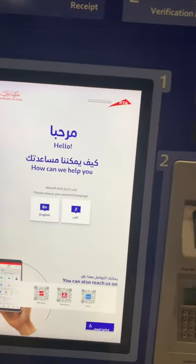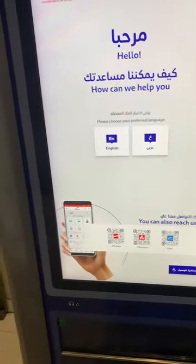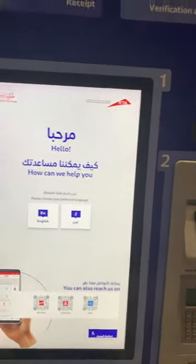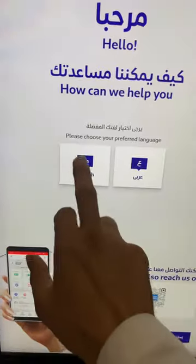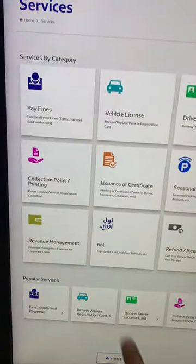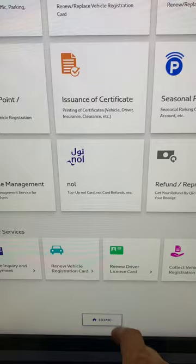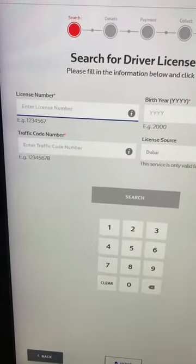Assalamu alaikum, hello guys. I'm going to renew my license in Dubai. This is how the process works — you come to this machine at any RTS Smart location. You select English, and there are many different options: you can pay your fine, renew your license, and more. We'll go here for the renew driving license option.